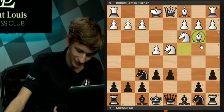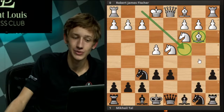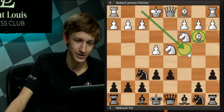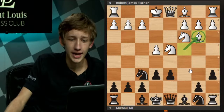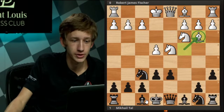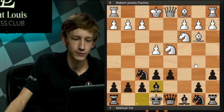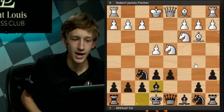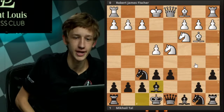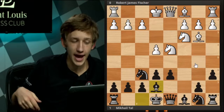It's still the Nidorf — just in response to the Fisher-Sozin. The bishop drops back to b3, and in this game, Tal chooses the move bishop e7, which is something I sort of recommended in my covering of the Fisher-Sozin attack, which sort of led me to want to go over this game.